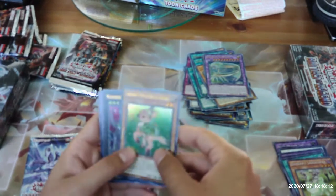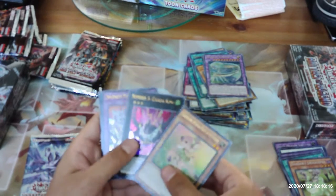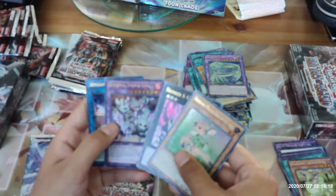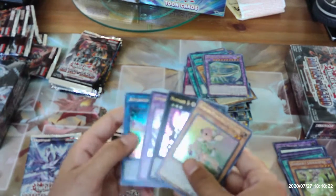Another Valorfawn, Number Three Cicada King, Invoked Purgatrio, and another Appliancer Dryer Drake.